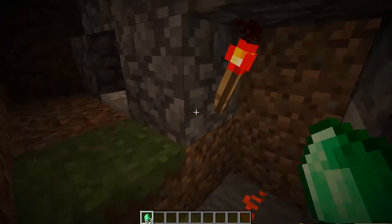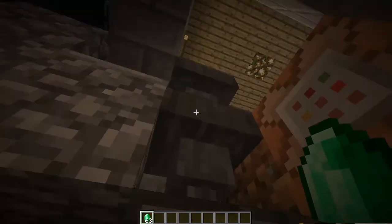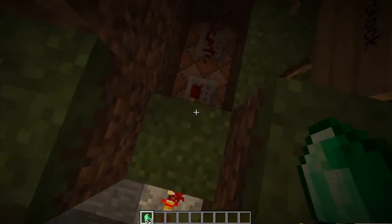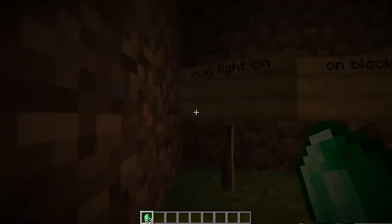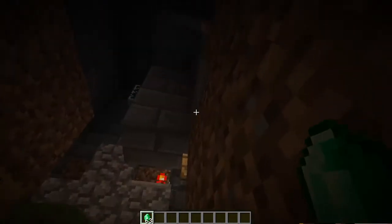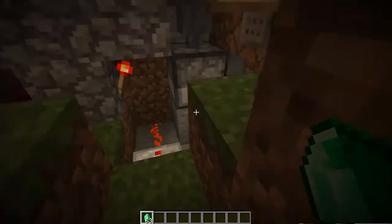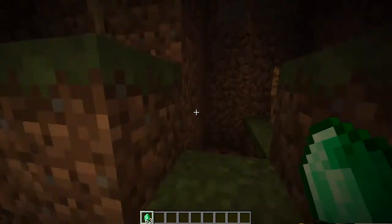The signal activates when the emerald comes through here and activates this circuit — this torch will go out. When it does, it'll light this torch, activating these two command blocks. The first one turns on the light that says the machine is ready to be used, and the second one turns on an on-block. Let me see if I can remember where I put that exactly.